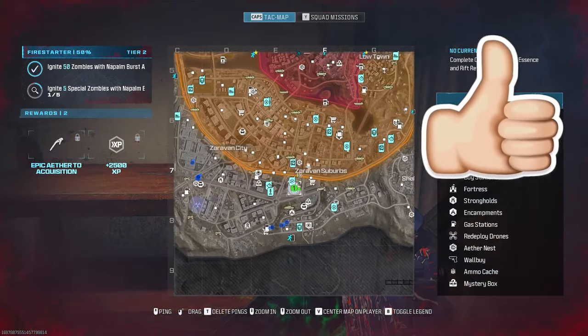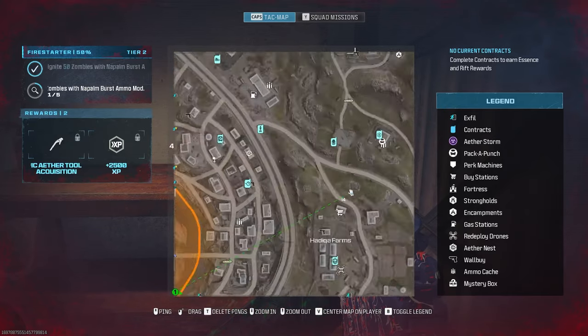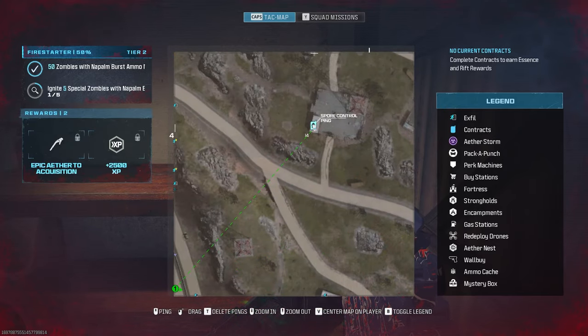To start, make sure to load into the map and locate a spiral contract. There are quite a few of these around the map, and if you don't see any at the moment, they will spawn in, especially once people start doing the contracts.